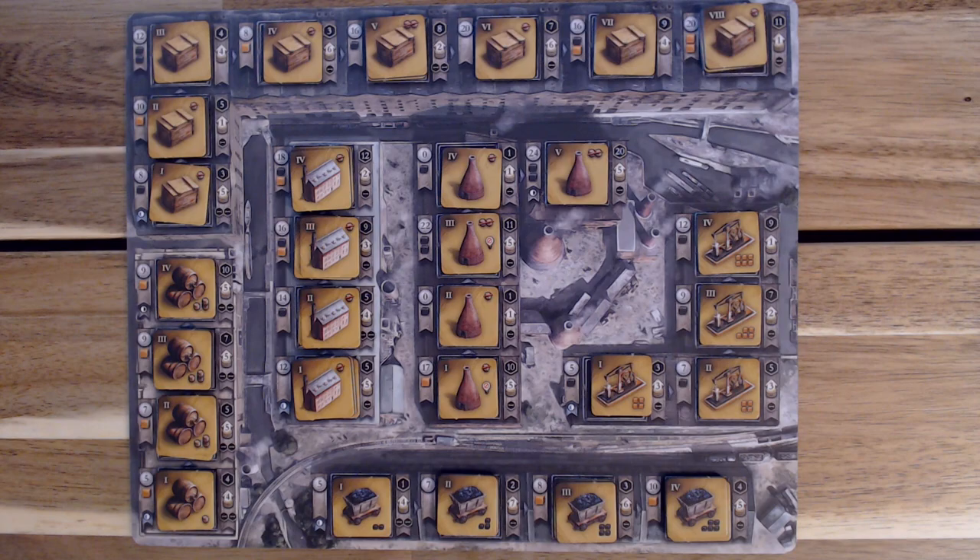Looking at the other industry tiles: when doing a sell action on manufactured goods, cotton mills, or pottery, in the upper right-hand corner you'll notice a beer barrel with a strikethrough. With the exception of the tier 3 manufactured goods, this indicates the number of beers that must be consumed to sell these goods to the merchants. Along the left side of each location is the cost to build — the number of pounds and any resources necessary in coal or iron. Along the right side is the reward in victory points, how far up the currency track you'll move, and how many links they are valued at.